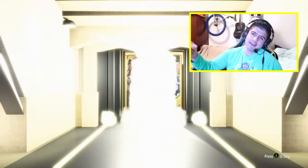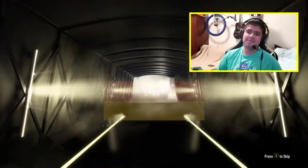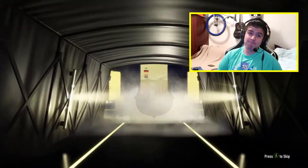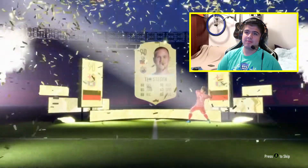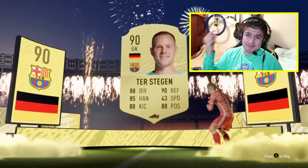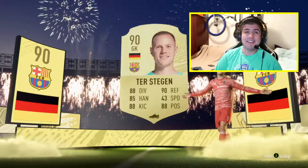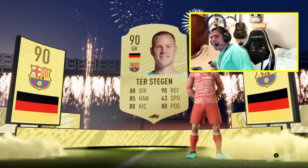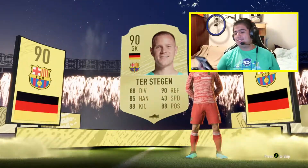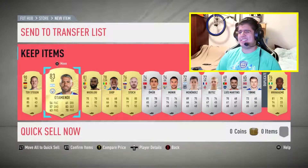We'll open the next pack tomorrow when the daily XP drops come out. But let's pack something crazy right now to make up for that nonsense that just happened. German goalie - 90-rated Terstegen! That is great for the icon first-owner things. 90-rated, let's go! Auto Mandy as well, though I don't think he's worth that much.